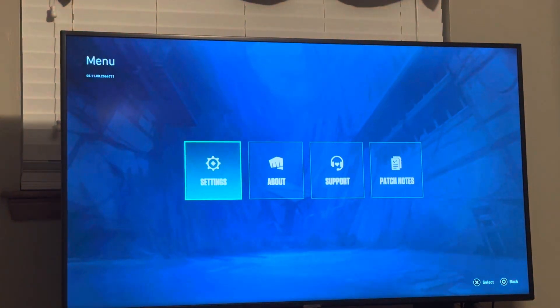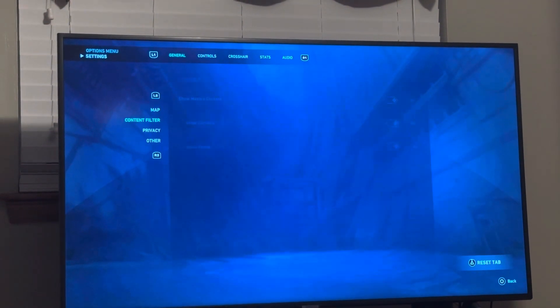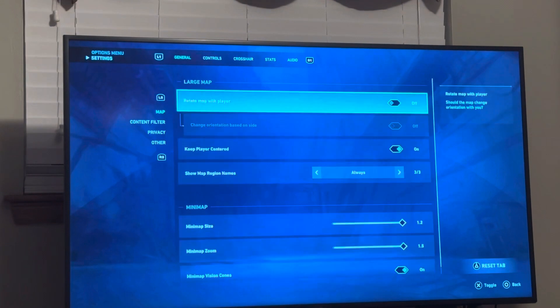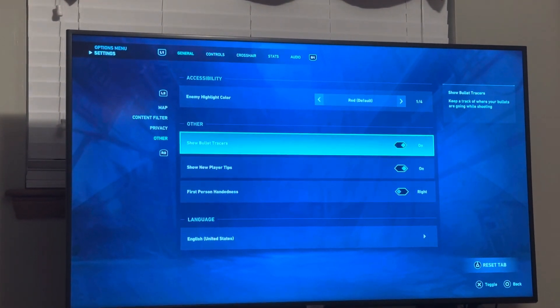You can do this by pressing Options, then Settings at the top. Go to General, then go down to Other, and from there go to where you see 'Show Bullet Tracers' and you can turn it off.